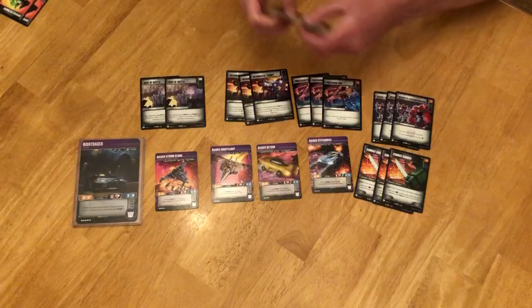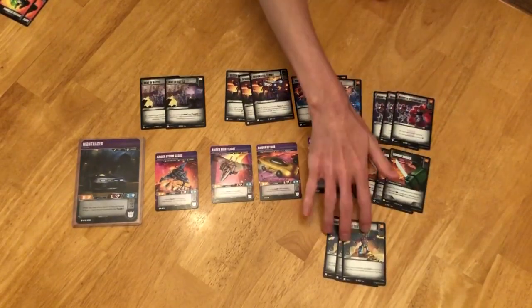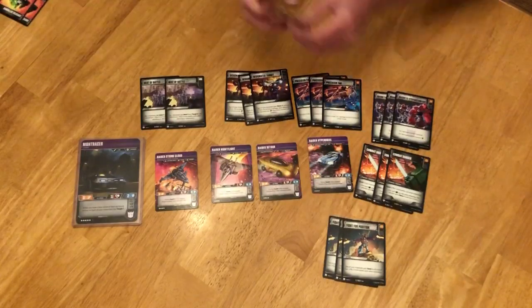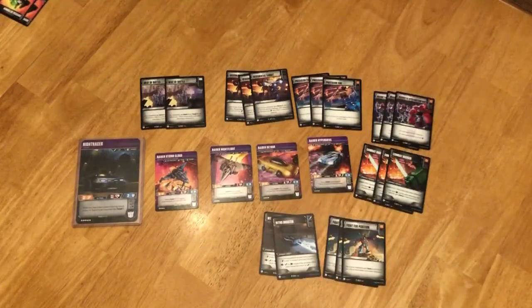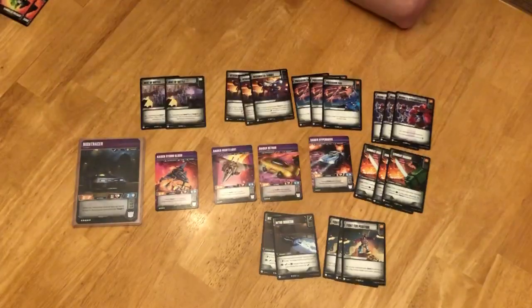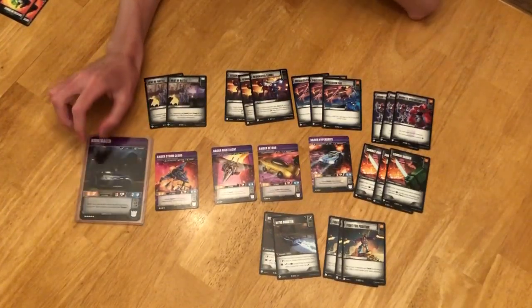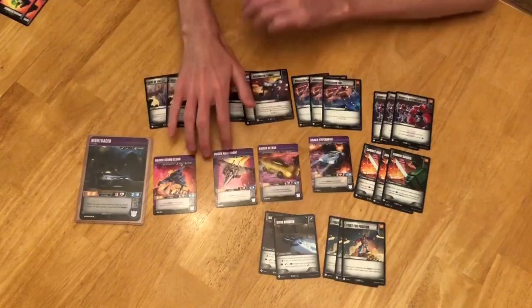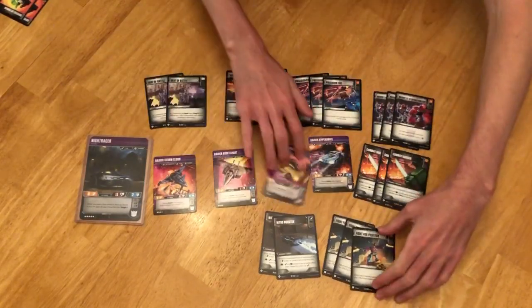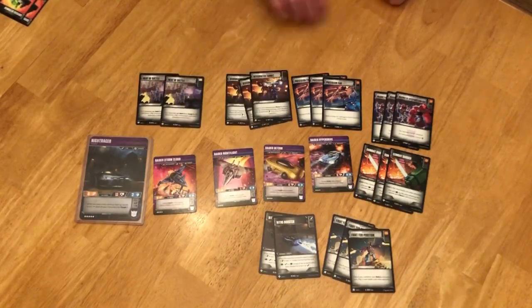We have Fight for Position — give a single character Bold Two for a turn. This can get a little interesting when you combine it with Nitro Boosters. Every character in this deck is three attack base. Night Racer can transform for four, but most of the time you're not worrying about transforming her. Nitro Boosters played on one of these characters can give them two uses out of the Fight for Position, Heat of Battle, or Designated Target.